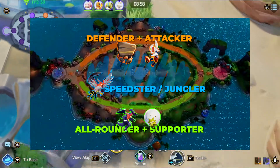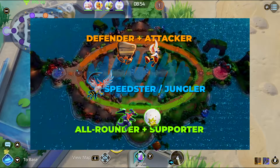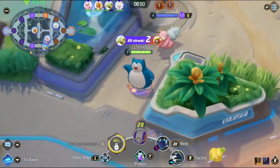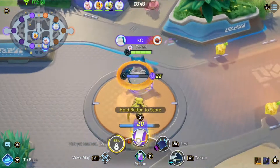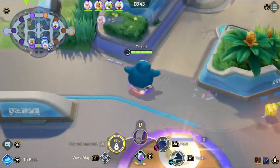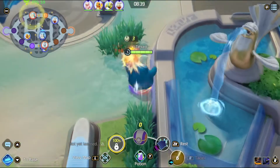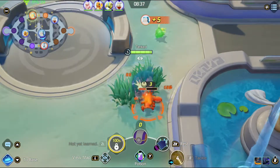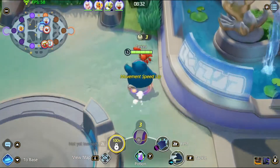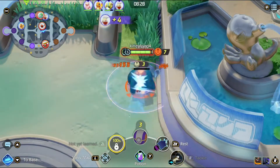A good way to set up your team is having an Allrounder with a Supporter in the bottom path, a Tank with an Attacker top, and a Speedster that takes the jungle. The jungler role is not known to everyone, and honestly it should be — it's an important role in MOBAs. The jungler stays in the middle of the map, defeats camps, and roams the map to pressure the lanes. Not only Speedsters can do it; some Allrounders and even Defenders can do it too. Expect to be able to gank a lane under one minute and you'll be fine.